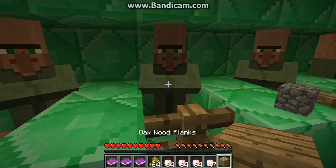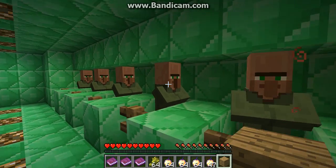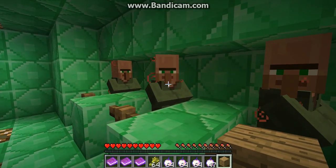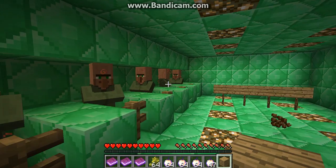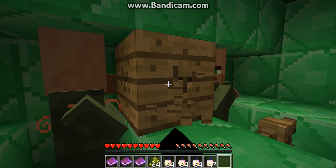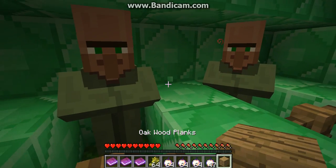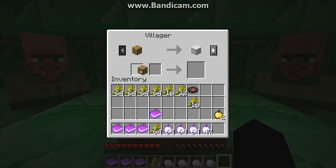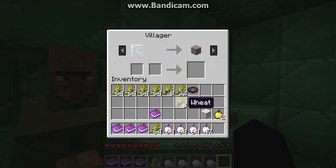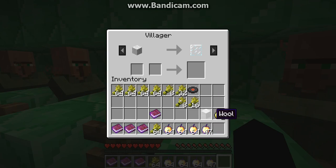Hold on, I'm gonna figure this out. You need a blue piece of wool. Oh crap — the glass block. And to make... oh, I need that block. To get the blue piece of wool, you need iron. Alright, I got the white wool. We need to get glass.